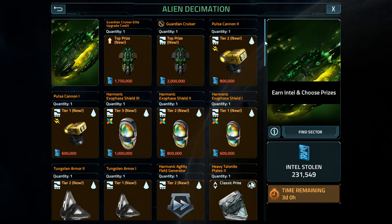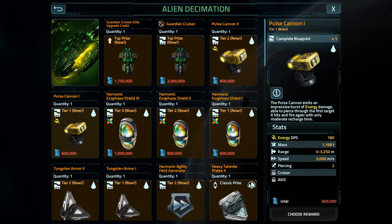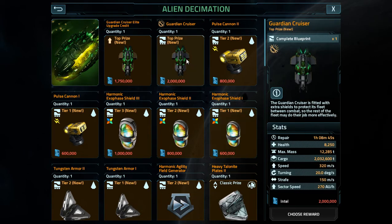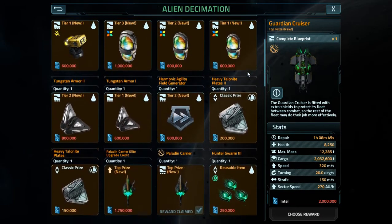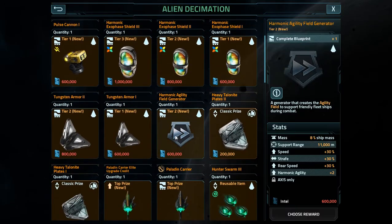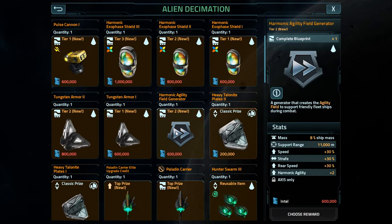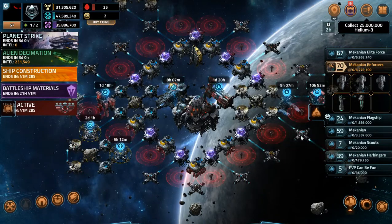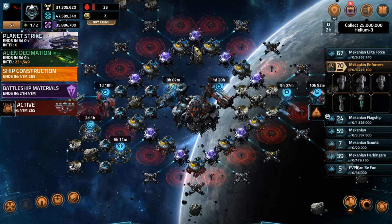By the end of today I should have the pulse cannon and the shield. Tomorrow and the day after I should be able to work on getting the Guardian Cruiser. The last day of the event I should be able to focus on getting the harmonic agility field generator, which has a nine-day refit time. It took me less time to build the actual carrier along with the fighters; even refitting it's only taken me eight and a half days.